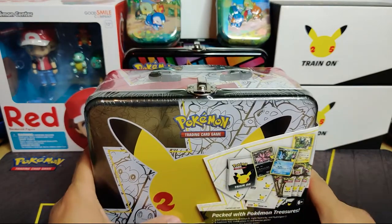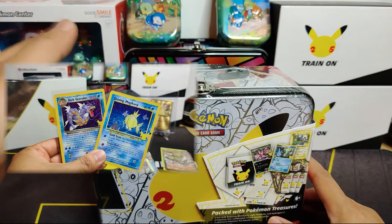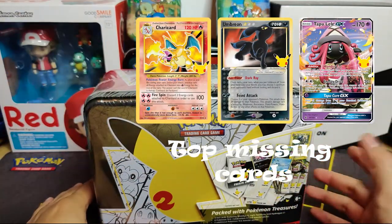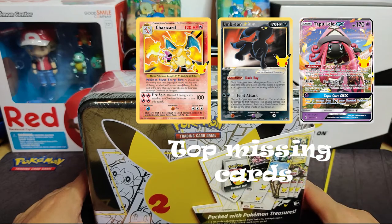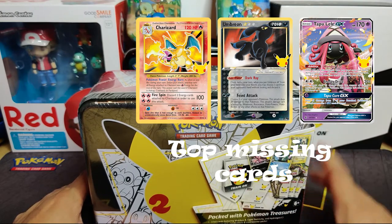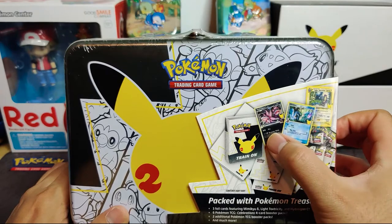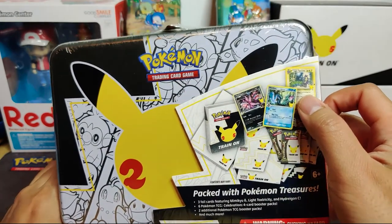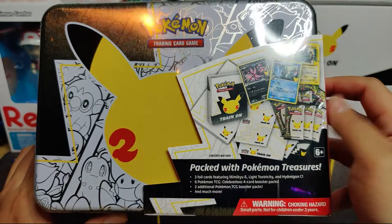We are missing quite a few cards. In our last video opening the premium collection, we got the Shining Magikarp and Dark Gyarados. I'm still missing the Charizard, the Umbreon - the top two cards - as well as the Tapu Lele, one of the Team Rocket cards, and the Zekrom. We have Reshiram but we're missing Zekrom. This chest comes with three foil promo cards: the Hydreigon, Mimikyu, and Light Toxtricity, and I'm only missing the Dragapult Prime to complete the master set.